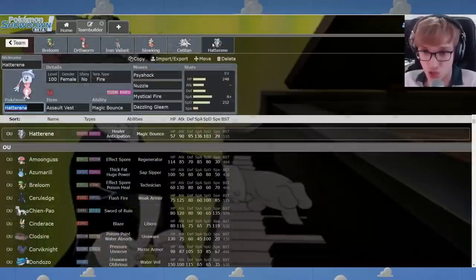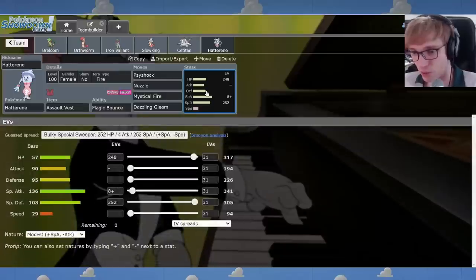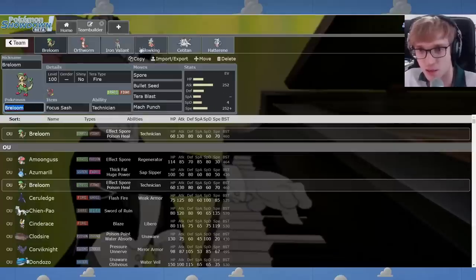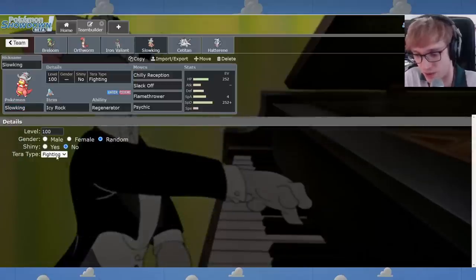What I've done is made this an Assault Vest Hatterene with Psyshock instead of Psychic. Psyshock hits Clodsire, and this lets you be more of a special wall — even if we don't have a Ghost Resistance anymore. Assault Vest gives you that little bit of bulk. You can Nuzzle Gholdengo maybe. And I also replaced Light Screen with Flamethrower, because Flamethrower is more useful against Scizor, who was kind of a problem too. A Scizor U-Turn threatens everything. I was running Tera Fighting but I realized Tera Fairy is a better way to go on this Slowking — lets you resist Dark, and Bug is resisted by Fairy as well.